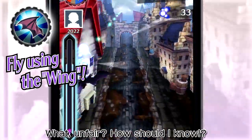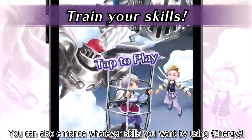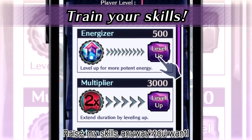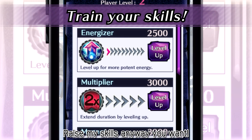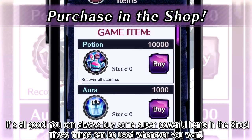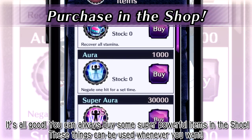What? Unfair? You can also enhance whatever skills you want by using energy! Raise my skills any way you want! Still worried? It's all good! You can always buy some super powerful items in the shop!